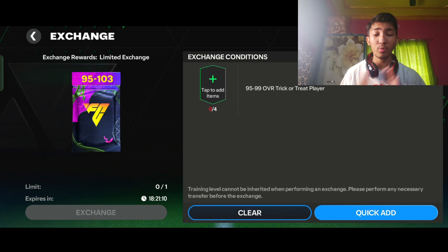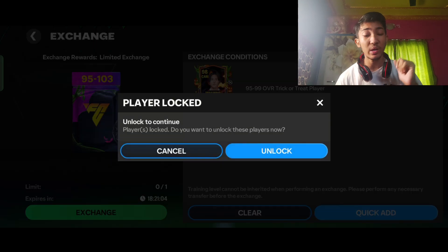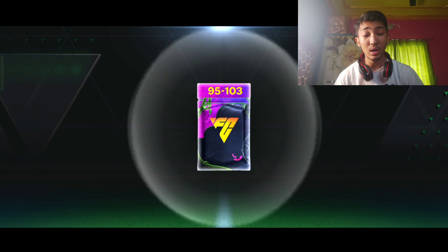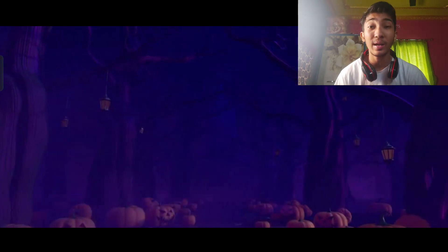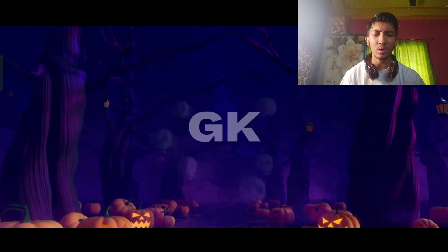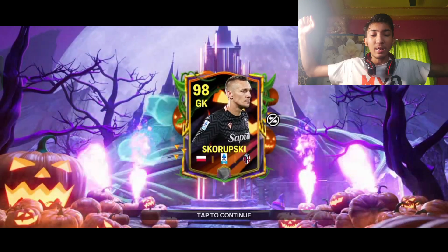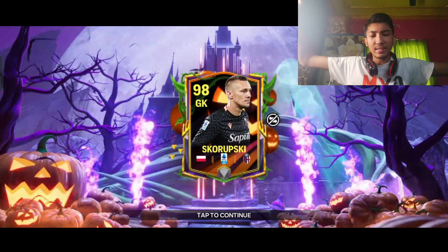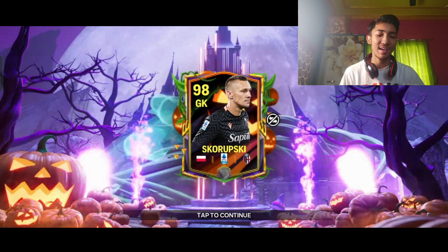Here's another 95 to 103 exchange. I'm adding four guys — one I purchased from the market for 16 million coins, along with three from previous exchanges. The result is a Polish goalkeeper — Szczesny? Actually no, I have no idea who this is. But wait — we got the Scorpion King skill card! That's a called-up skill card. This is crazy!